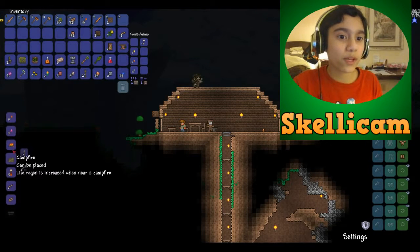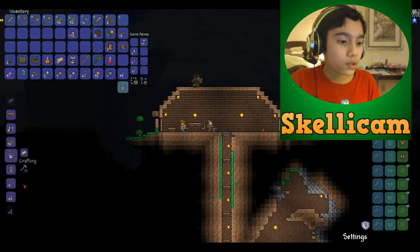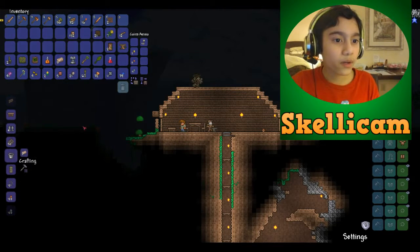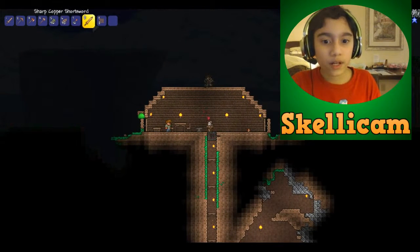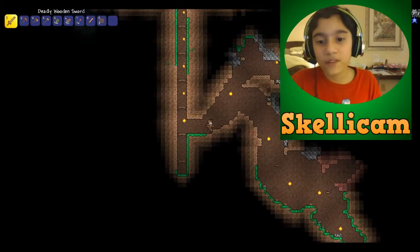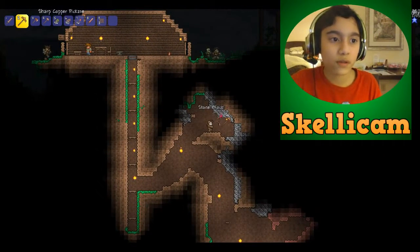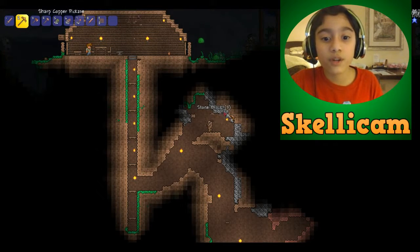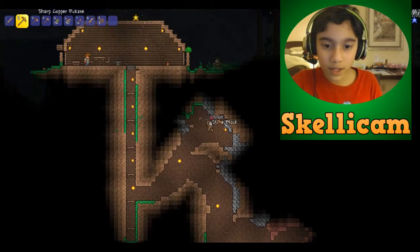These are arrows which you can use with a bow. Let me go and get some stone — well, not cobblestone — I'm so used to Minecraft. I'm going to grab stone, which looks so similar to cobblestone. You need 20 stone blocks to craft what I want.